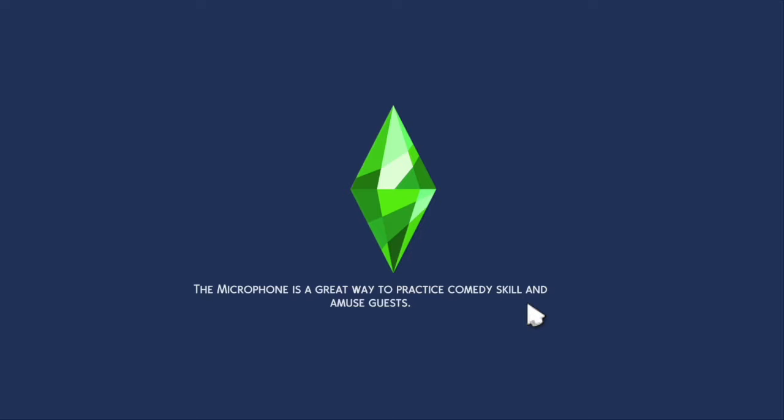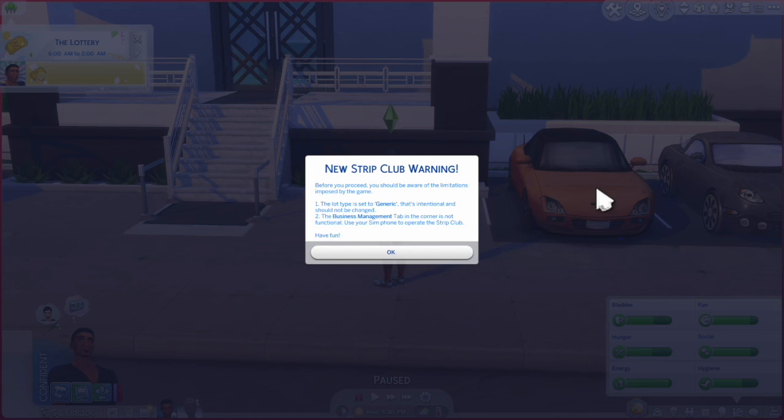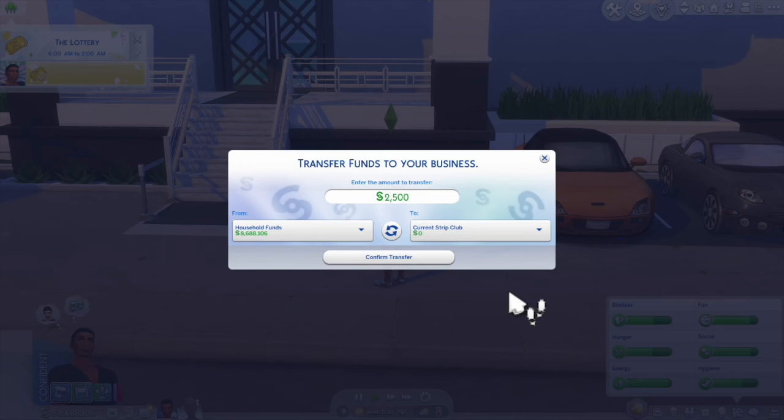This will make my Sim travel to the lot where he's able to manage the strip club. There's a warning here saying to manage the strip club from your phone and not the business panel, because it will not work correctly with the Wicked Whims mod. This is just asking if you want to transfer funds — I'll say okay, but you can actually transfer at any time.